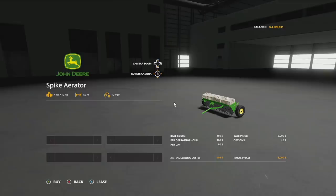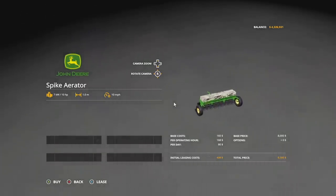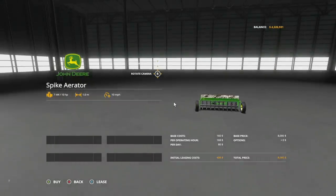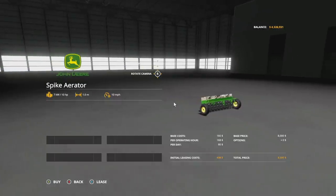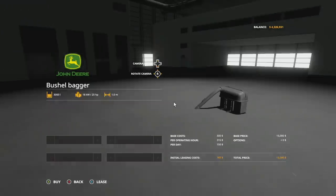There's also a cultivator — the John Deere Spike Aerator, found in disc harrows, with stones on top to weigh it down. You can feel that weight when pulling it. It requires 10 horsepower, one-meter working width at 10 miles per hour. When you don't want to leave grass on the ground, the John Deere Bushel Bagger comes into play, loading 3000 liters and requiring 25 horsepower.